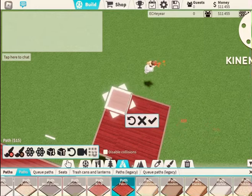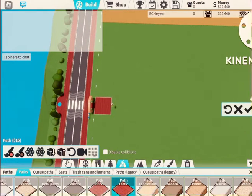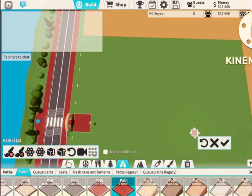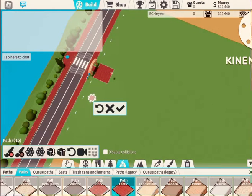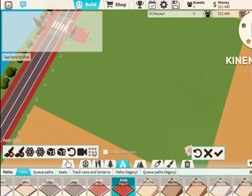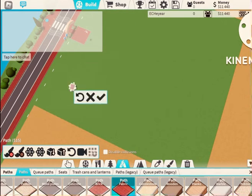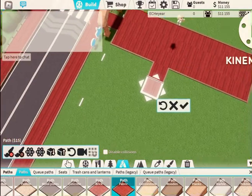How I like to do it is I create a long thick path all the way down to the end. The reason is that if you don't do that and you build coasters all around a small piece of path, you struggle to reach the extra space. But with a path down the middle you can just build coasters all down the sides.